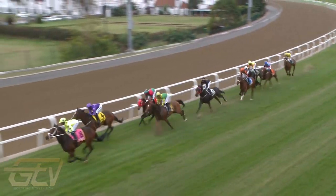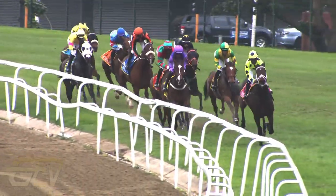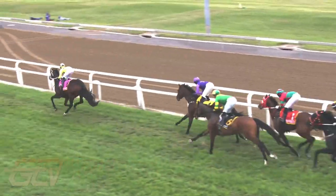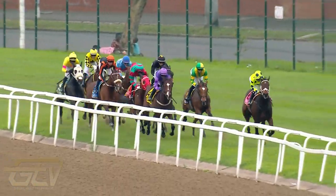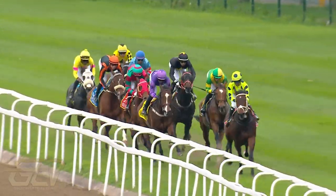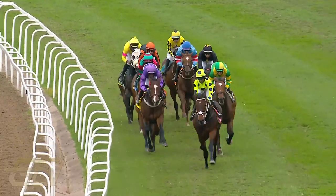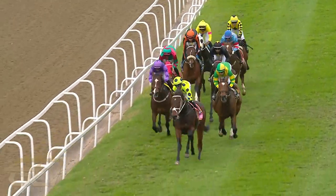Rock Fall is on the outside, Greenback Currency in the black, then Wild Style, Temperate Zone, and La Dreamer. Duke of Africa is still about eight or nine lengths off the leader. As You Is Or As You Ain't and Creator are the two at the front as they approach the thousand meter region. Creator, Rock Fall, then Dawn Mission, Greenback Currency, Wild Style, and Temperate Zone. Duke of Africa continues to trail, still about eight or nine lengths off.